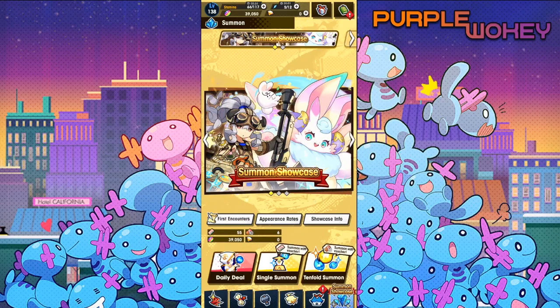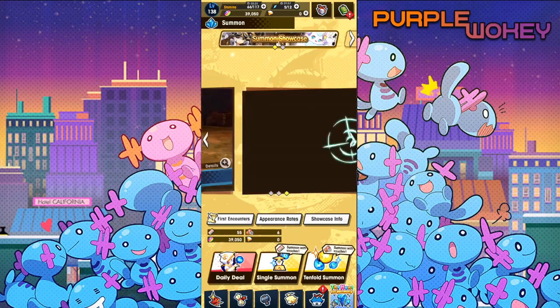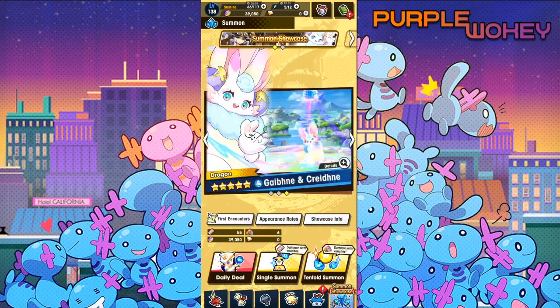Today we're going to be doing a Dragalia video where I'm going to summon on the brand new summon showcase for Losry and this bunny I can't pronounce — Gobbunny and Kredny, who are sisters.